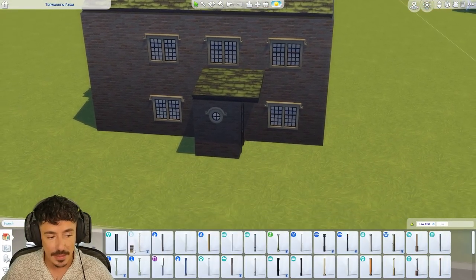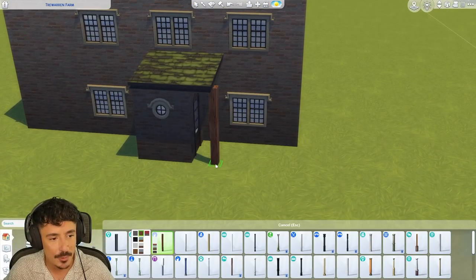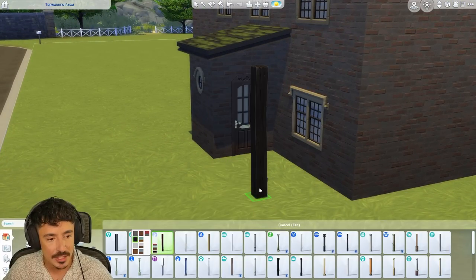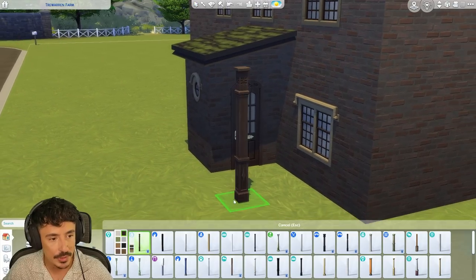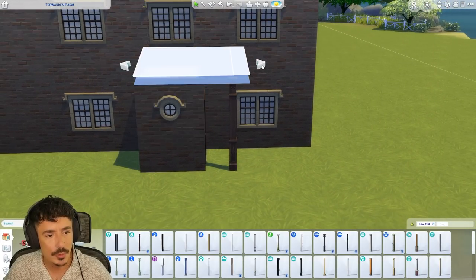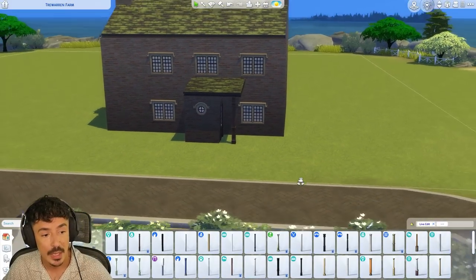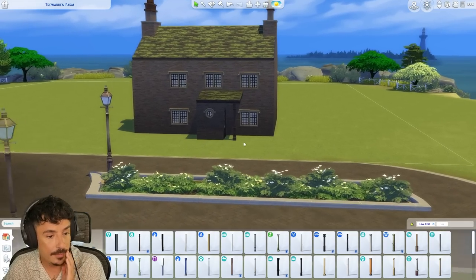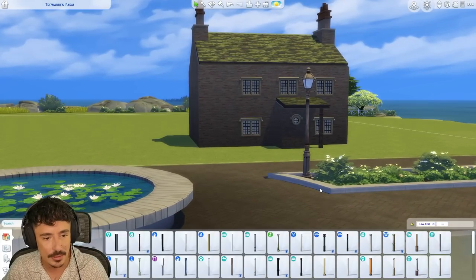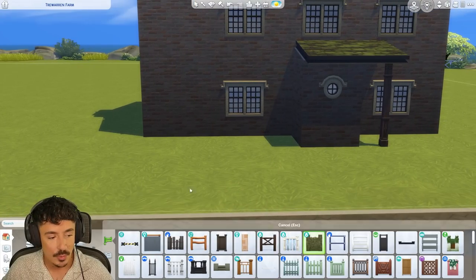I'm thinking we're going to need to add in... I wish this door came in a darker brown rather than that warm chocolatey tone - there's not a darker version so we're not going to use it. I'm probably going to have to come out one more here, which I don't mind. Yeah, that looks nice. I like that a lot. I don't want to lift this up on a small foundation - I want it into the ground. So we are going to swamp this build with an old stone wall. We're going to go across here.